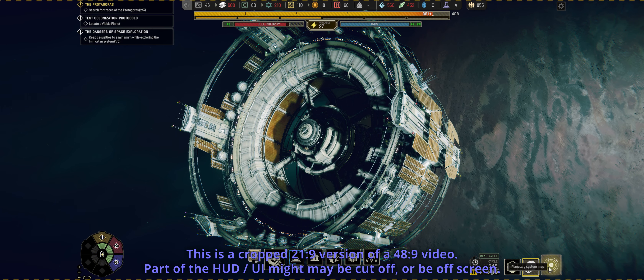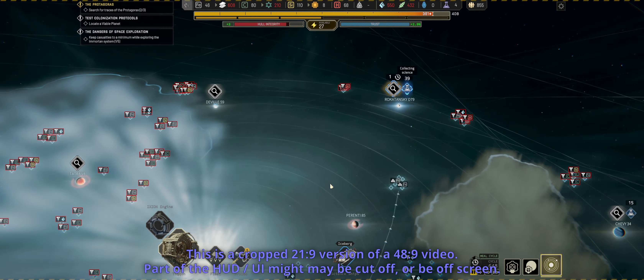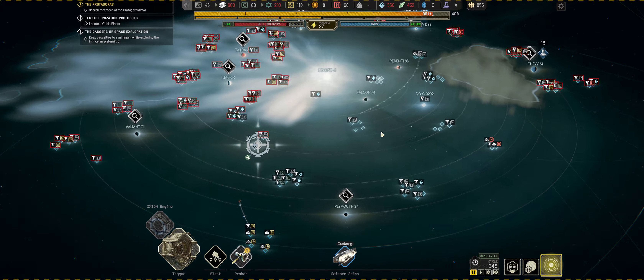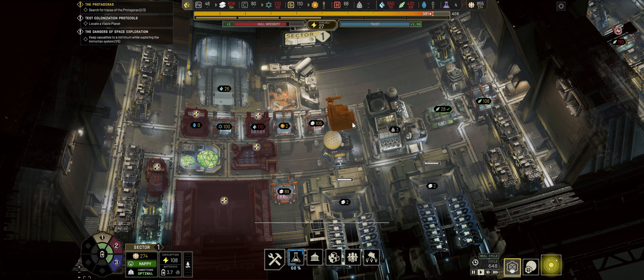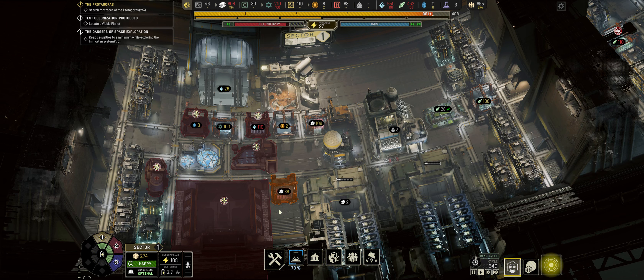Hello and welcome to episode 13 of my Ixion playthrough. We have a system to continue exploring after some weird time shenanigans happened last week. We've done the asteroid, we're going to need to move our science ship over here once we have the research off it. Largely speaking we're mostly just collecting the resources and moving on.